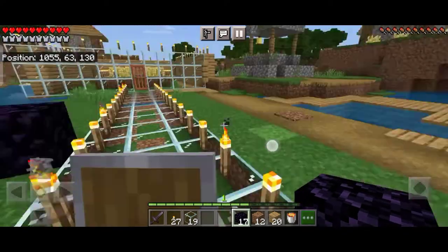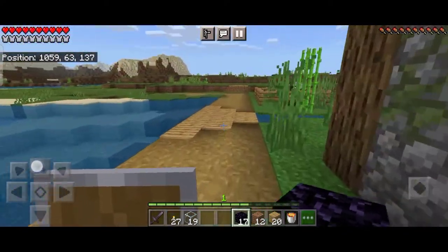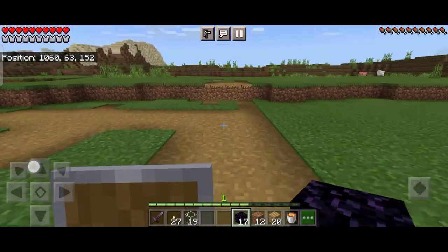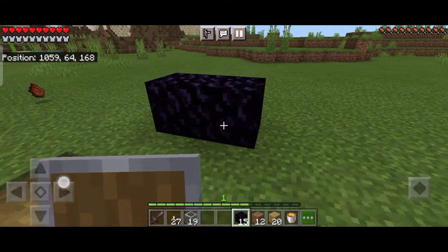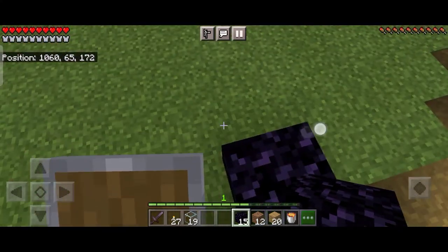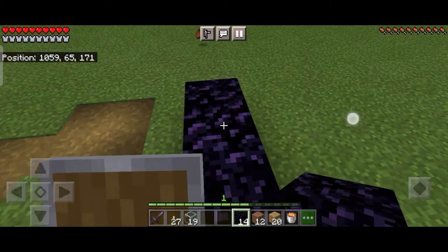Now we need to find an appropriate place for our nether portal. I think this place is fine. First of all, I will make the nether portal frame — you can make it of any dimensions according to your preference. I'm making it of normal dimensions.